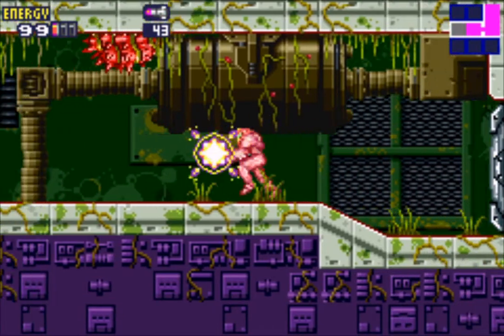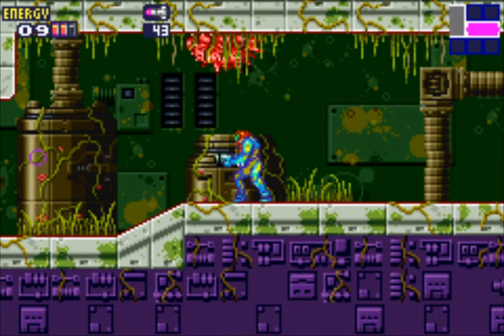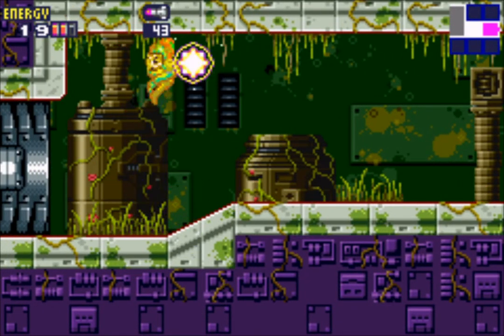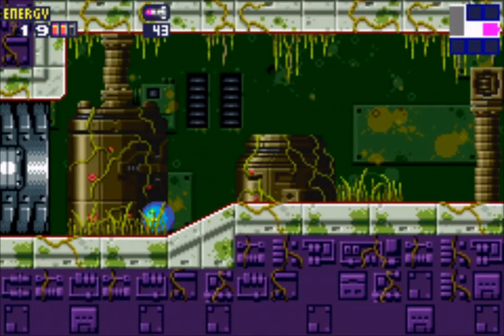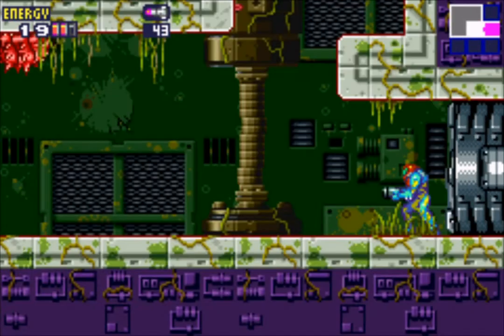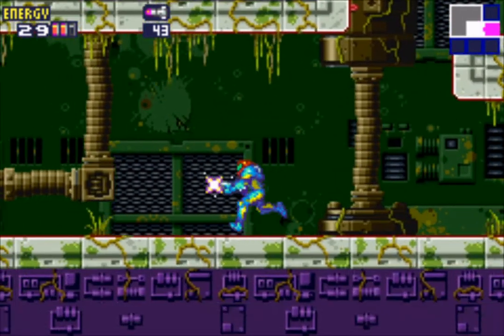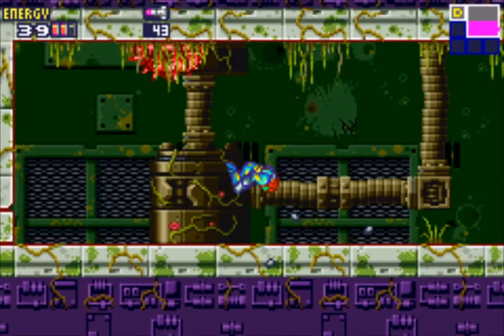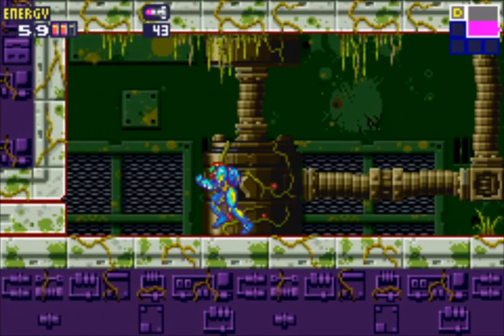There's one ongoing problem in pretty much each and every Metroid game, and it's the enemies. Most enemies in Metroid games are small little critters, which in most cases are much smaller than Samus. I wish there were more enemies that were actually bigger than Samus, because I'm not feeling too threatened by these small little fries.